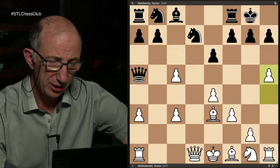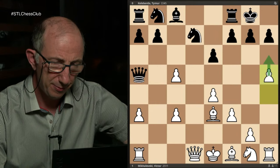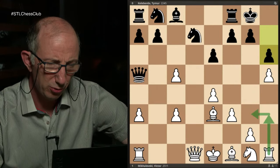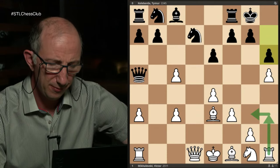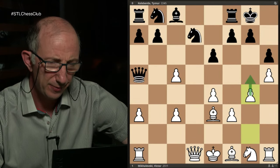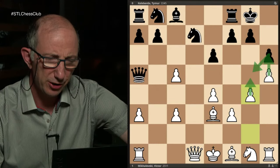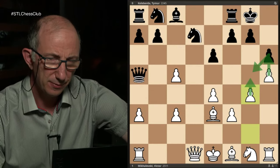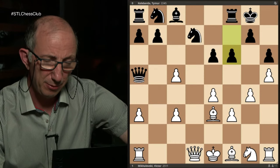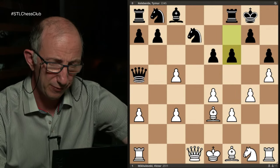Once again White plays h5, and the idea is similar — to play h6. So Black played h6. This time, instead of the maneuver Rh3-Rg3 like in the first game, White plays g2-g4 and goes for a direct attack. The idea is to play g5, and after Black takes, to go for h6. My opponent played f6 — in fact a very reasonable move, which I didn't expect during my preparation.